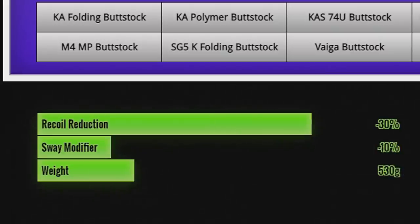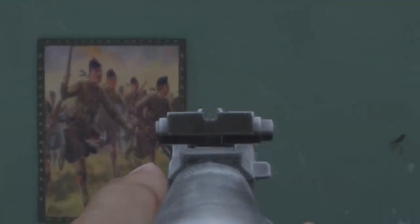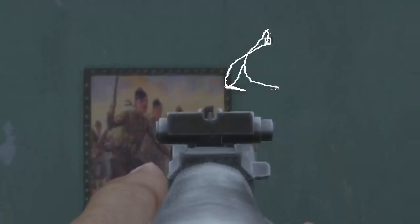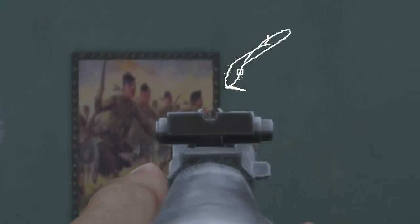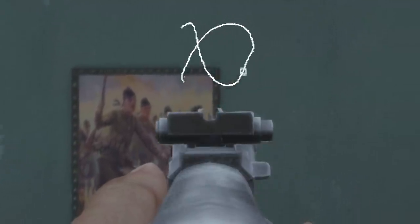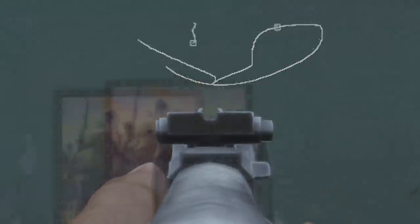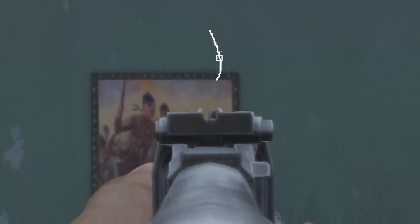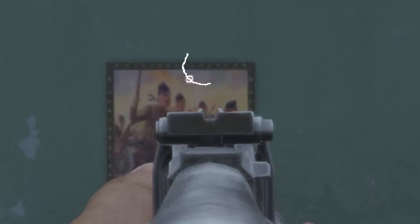One stat we haven't seen on attachments before, at least in a recent update, is sway. When it comes to handguards and buttstocks, sway gets reduced — unlike suppressors, which increase sway. With the suppressor attached, which increases sway by 30%, it's even worse as you can see. However, with the best sway-reducing attachments and without the suppressor, this is the sway pattern now. And no, this isn't in slow motion and hasn't been edited in any way apart from the drawn white line — this is how much of a difference attachments make to your sway pattern now.